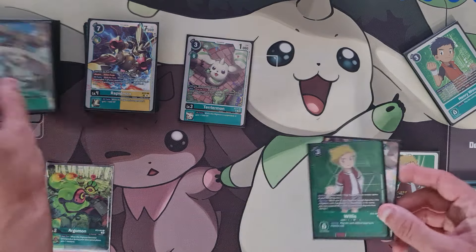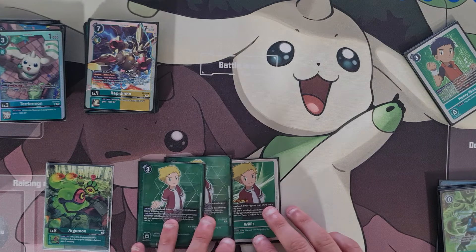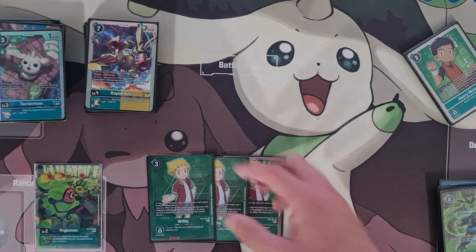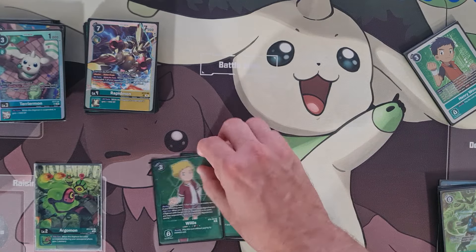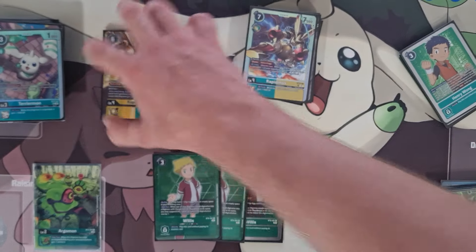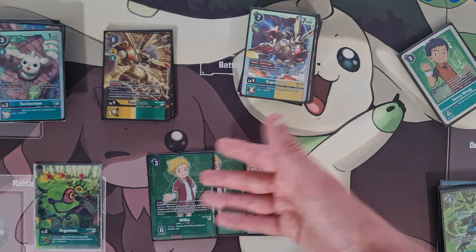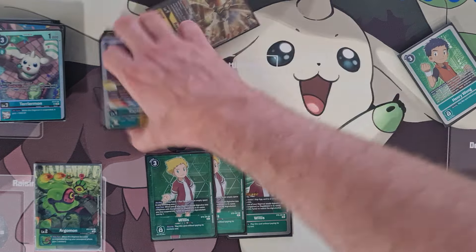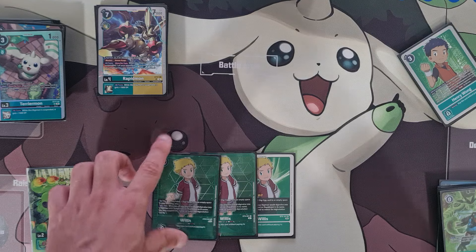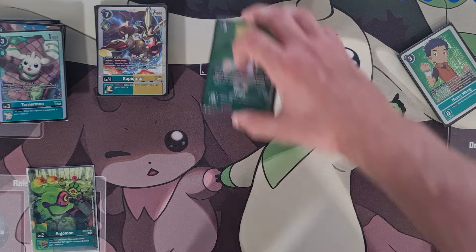Willis is still a three-cost tamer — if you don't see the Terriermon or EX2 Terriermon, it's a bit rough. It's an old card from BT8. I was hoping for a new Willis in this movie set — maybe a two-drop, though that might be too broken. Terriermon needs a green tamer for the Gold Rapid to pop off, and some of the older Mega Gargomons need a green tamer too. So a two-drop Willis or Henry would be really nice. Henry's searchable and Willis isn't, so maybe Henry should be the two-drop. A two-drop Willis that just flipped an egg for one — that would make the deck very viable.